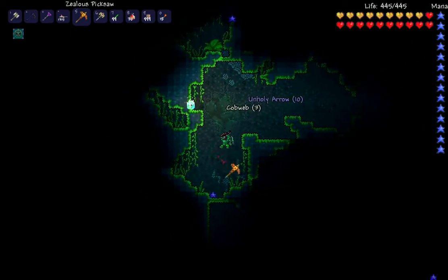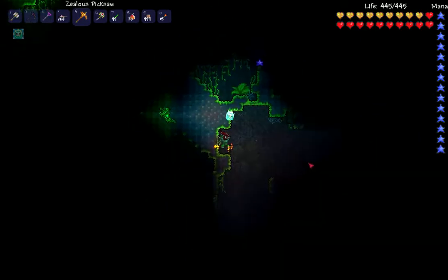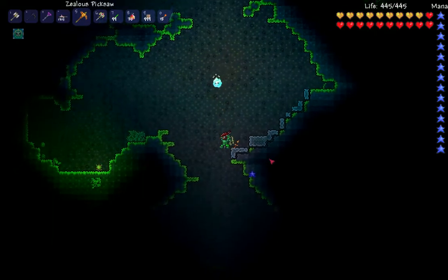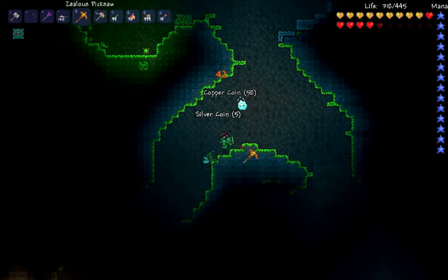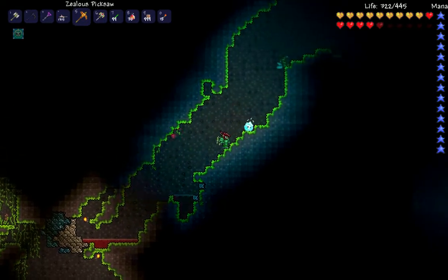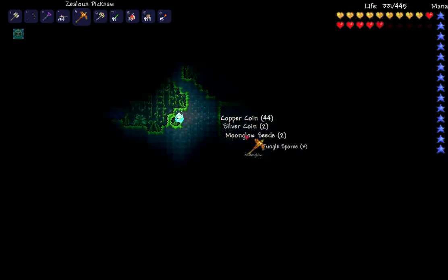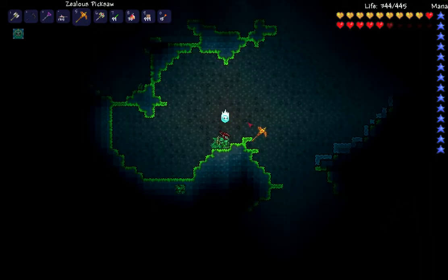You have to find one of those purple glowing bulb things — there's no other way to summon him — and you have to kill him within the confines of the jungle. What you can do is easily just set up a huge arena space that you can throw yourself from wall to wall to avoid getting hit at all, which I didn't do here. It's pretty easy with any weapon really — not too difficult a boss. Anyway, this is Alvormeister, signing off. Adios.